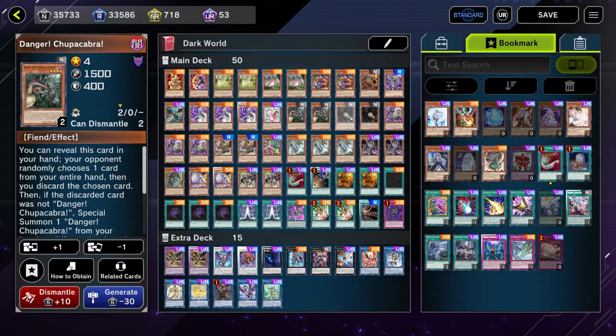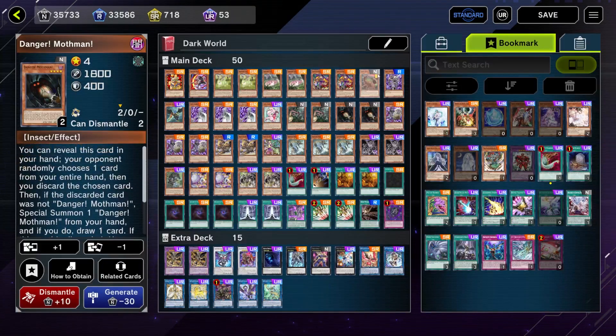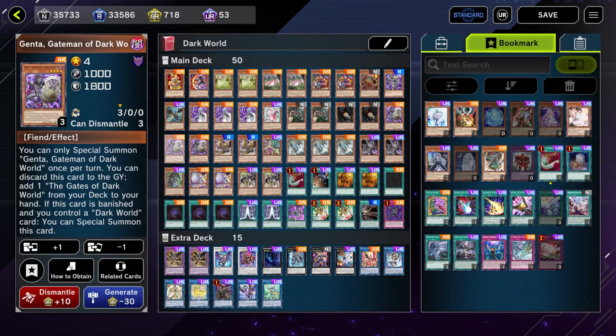Two copies of Danger! Chupacabra: when discarded, both players draw and discard one — we don't want to activate that effect unless absolutely necessary. Two copies of Mothman: both players draw and discard one — same thing, only activate if necessary. Triple copies of Jinta, one of the new Dark World support cards: this card lets us add the field spell Gates of the Dark World to our hand, and if it's banished by a Dark World card effect, we can special summon it.